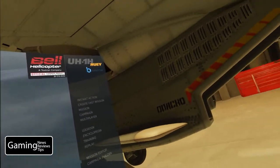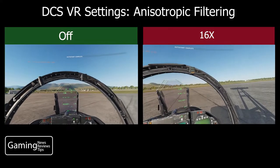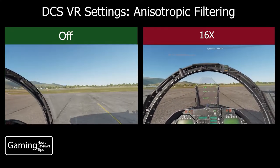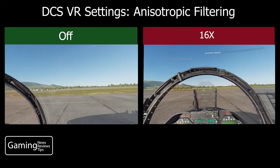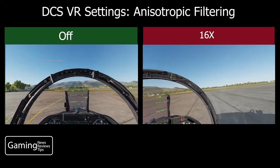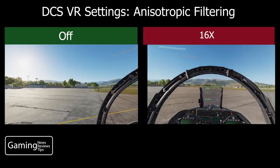So that makes five different choices. As per usual, we're actually going to take a look and compare both extremes — with anisotropic filtering off and at 16 times. I had to look up what this actually is, and basically what it does is reduce blur when you're looking at an object at an oblique angle.